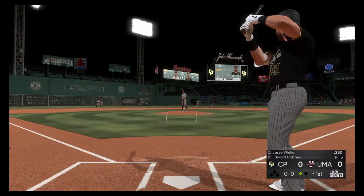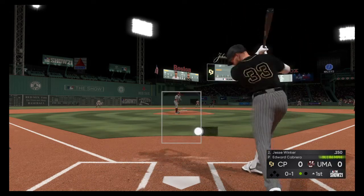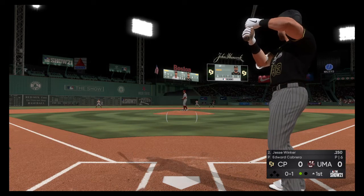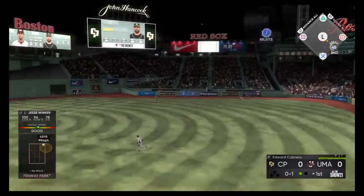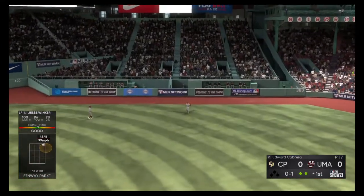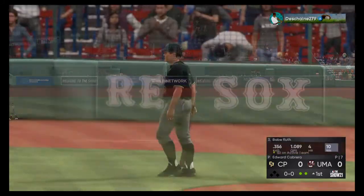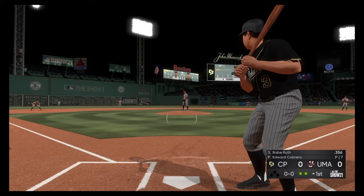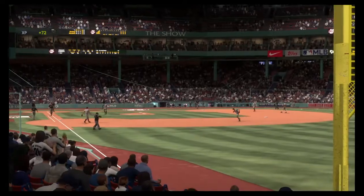Next to bat will be Jesse Winker. First pitch on the way — swing and a miss, 0 and 1. You can really tell they're trying to keep the ball in on this big slugger. That's an effort to keep him from getting extended. Dominguez back in plenty of time to put this away — two gone. Here comes the next hitter; line shot to third and the side is retired.